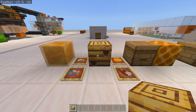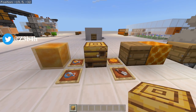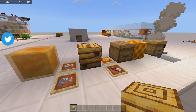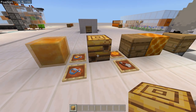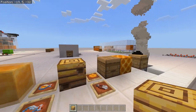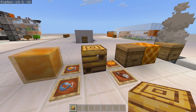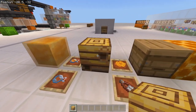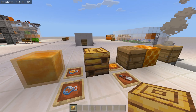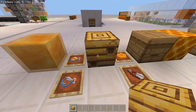The first block we're going to look at is the bee nest. Bee nests actually spawn naturally in flower fields and other areas — I've mainly seen them in flower fields. The bee's nest is going to house the bees, so you should see some bees flying around them naturally. If you touch it or hit it with anything, the bees are going to get pretty upset and attack you, so don't do that.